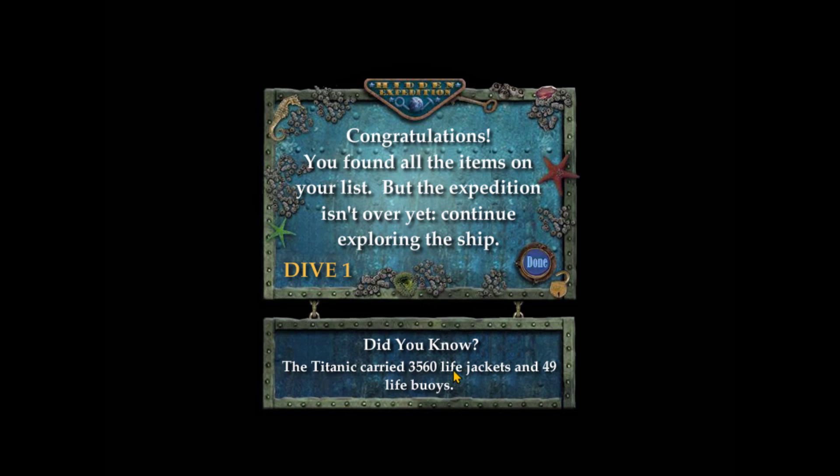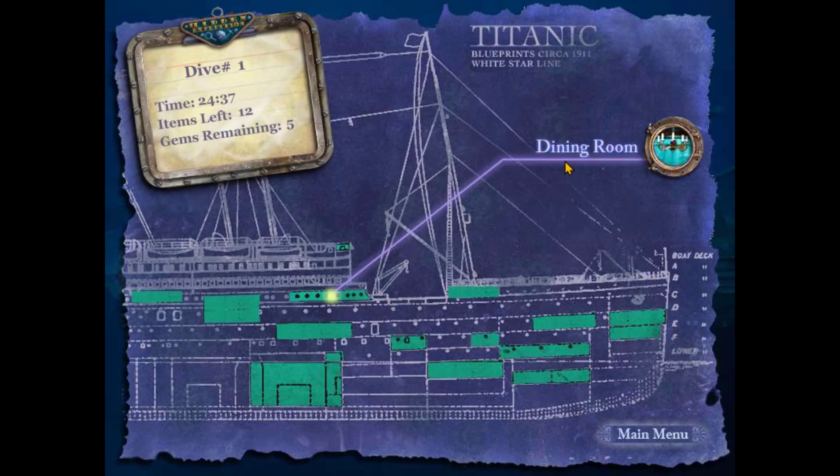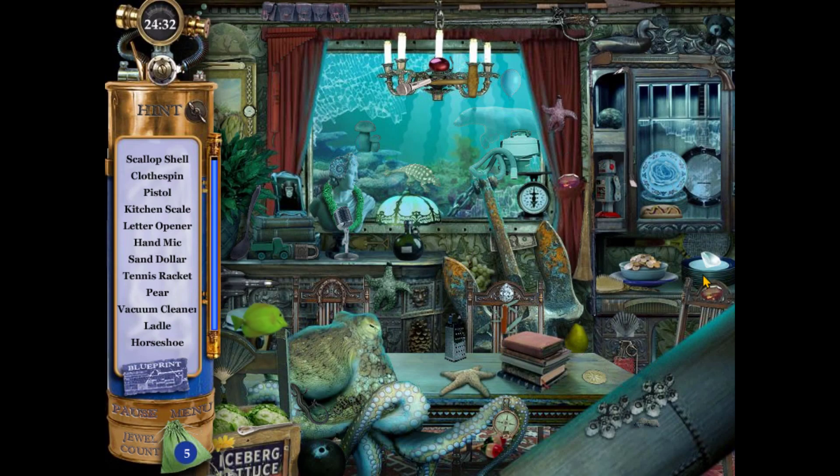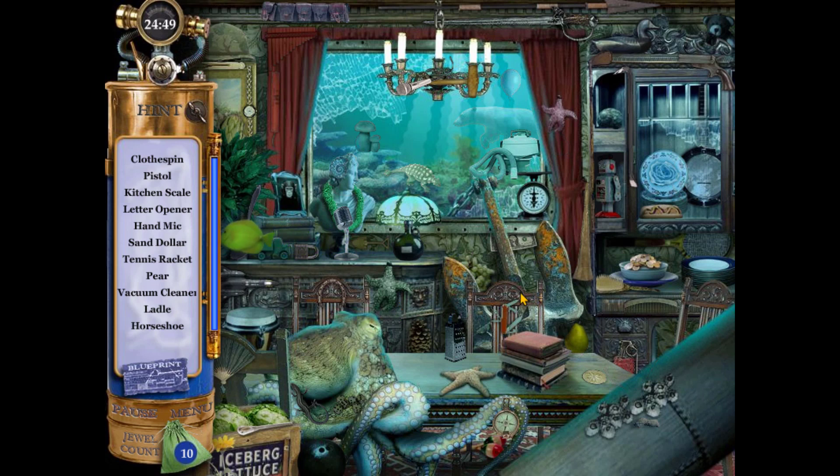And they have fun little facts after each scene you complete. The Titanic carried 3,560 life jackets and 49 life buoys. Did you know that? I assumed they actually ensured their information was accurate. And there are five gems in each location you can collect, so now you get ten gems — but it doesn't give you anything. Nothing changes. You don't get any extra hints or anything.